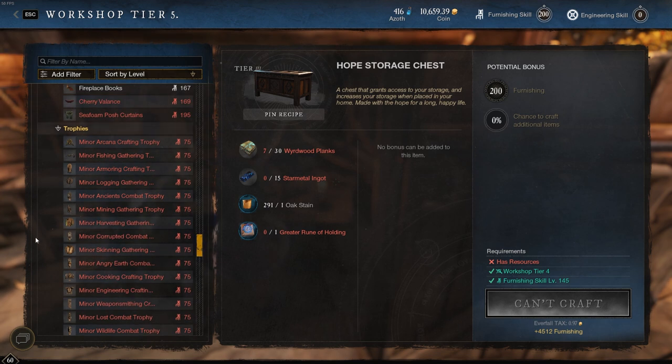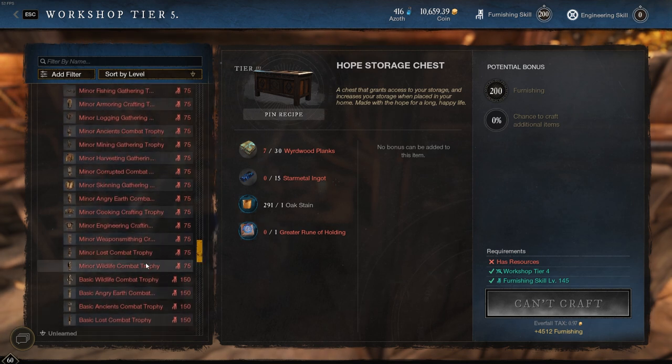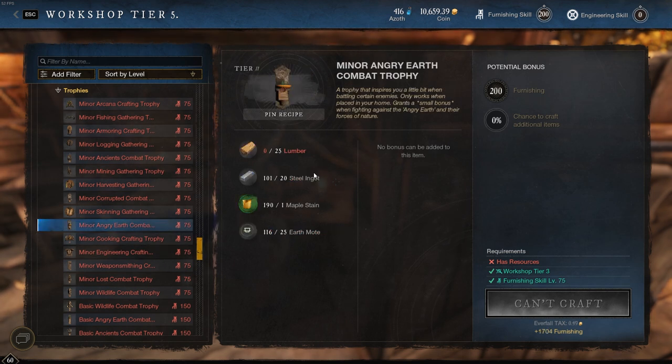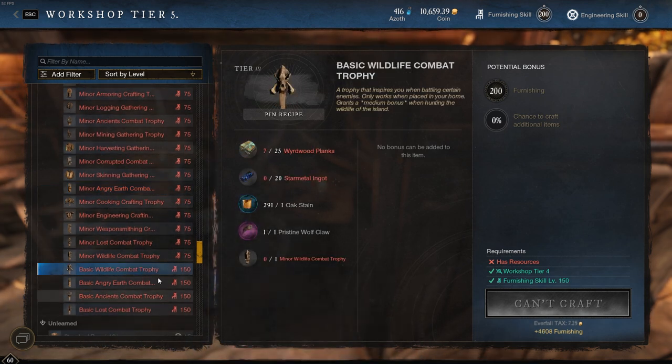Then there are trophies — the other utility you get from leveling furnishing. Everything else is cosmetic other than storage chests and trophies. People think making trophies might be profitable, but not exactly. The minor ones require low resources but don't sell for much — maybe a couple hundred gold each. As for the basic and major trophies, the epic and legendary resources you need for those are so scarce and hard to come by, and they sell for so much on the trading post themselves, that making and selling trophies just isn't a good money maker.